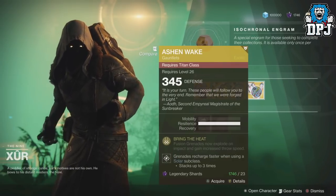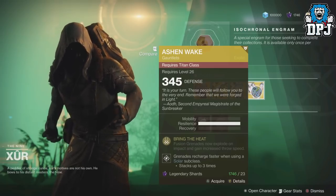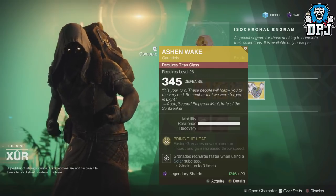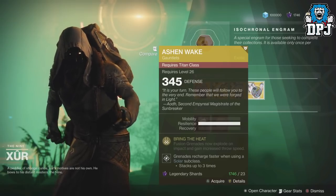Titans, we have the Ashen Wake Gauntlets — another new exotic from the Warmind DLC. Bring the Heat: Fusion Grenades now explode on impact and gain increased throw speed. Not bad. This will cost you 23 legendary shards.